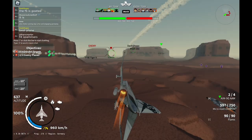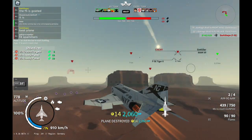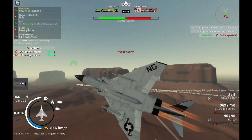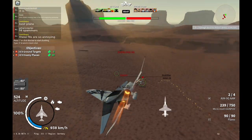Now we just sling some missiles towards this F5, but he actually dodges it — he starts flaring and whatnot. Now we're going to go after this F5, and by the way, the F5 completely outclasses this thing. But at this point my gun actually works, so we're able to kill him.